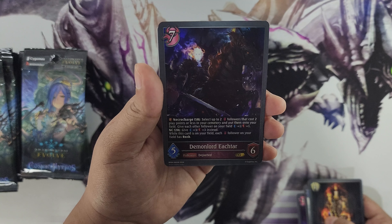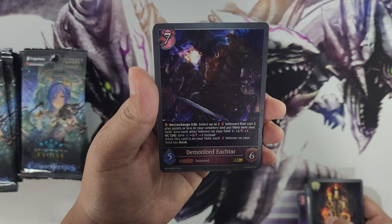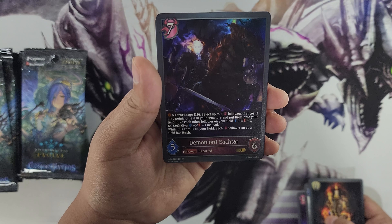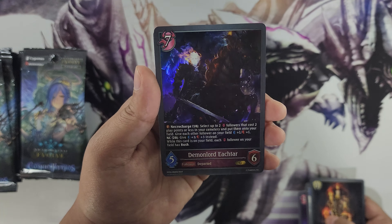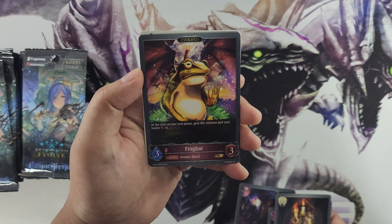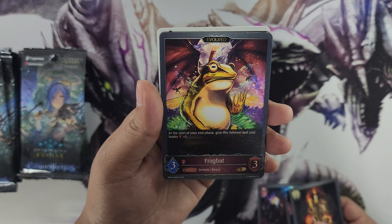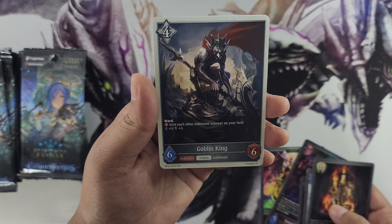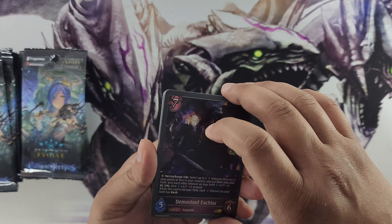Here's our first collab card and our gold card — Demon Lord Ichtart, Necro Charge 10: summon two Abyss followers that cost two play points or less from your cemetery onto your field, give each other follower plus one plus one, and Necro Charge 20 gives plus three plus three instead. While this card is on your field each Abyss follower has rush. This guy looks like Ghost Rider, medieval version. Our evolve card is Frog Bat — literally a frog with bat wings — and our token is Goblin King, a six-six with warden.